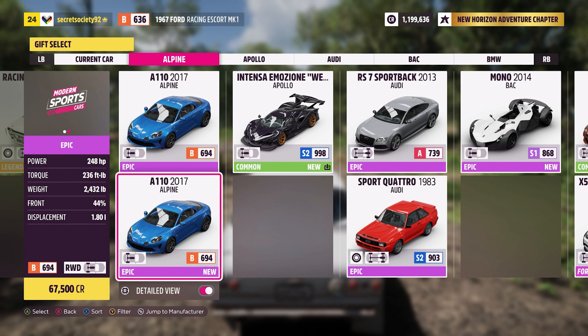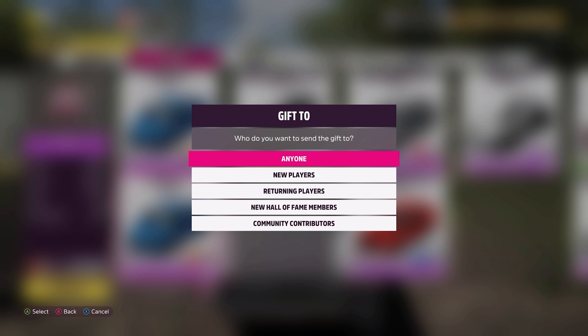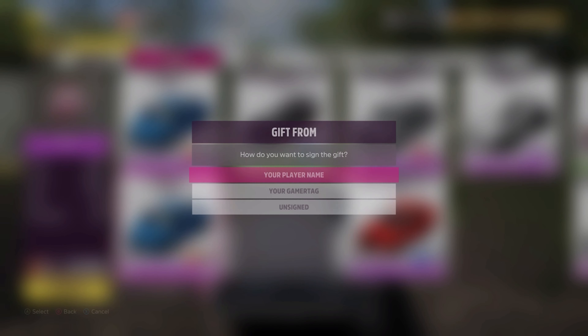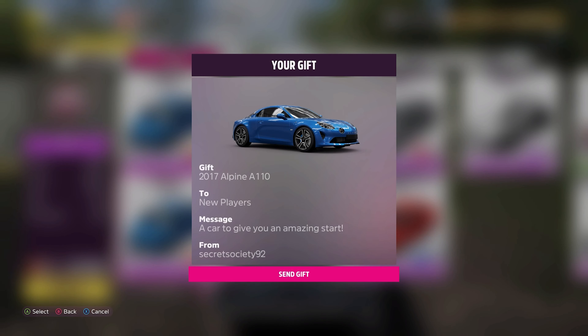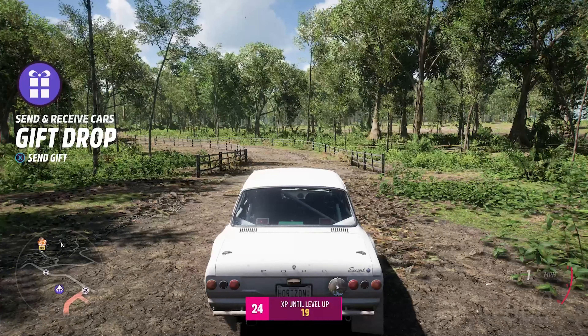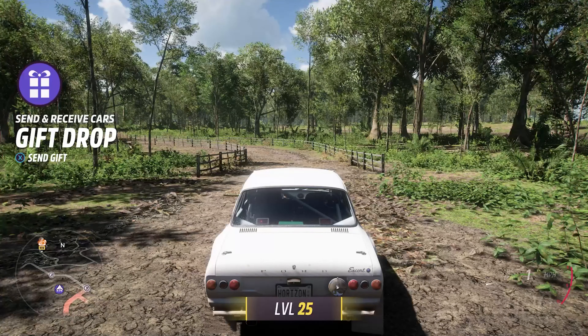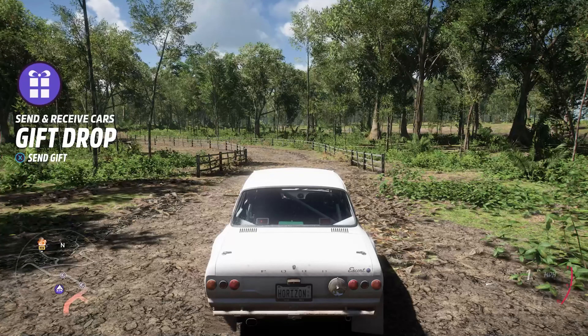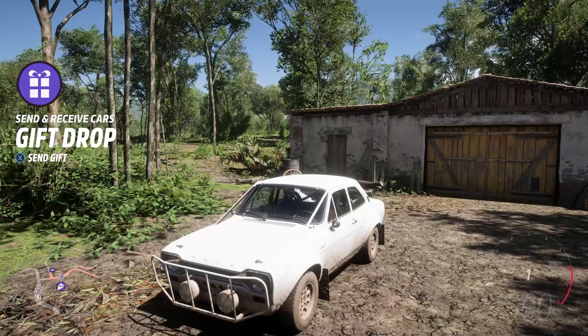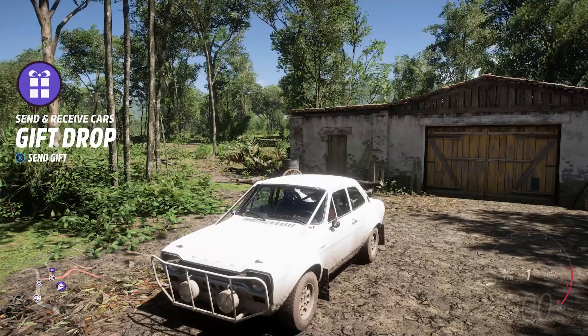We're going to give away an Alpine A110 because I got given another one. We'll give it to new players — a car to give you an amazing start. You're on game time. Send gift. There you go. We'll take a look at that maybe at some point. I don't think I've reviewed one of those before, but you'll definitely see a car like that in another video at some point in the future. Thanks for watching, and I'll see you in the next one.